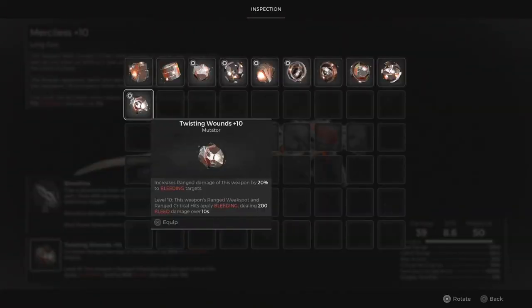The Twisted Wounds Mutator boosts ranged damage to bleeding targets by 10%. At level 10, the Mutator applies bleeding to the weapon's ranged weak spot and ranged critical hits, dealing 100 bleed damage over 10 seconds.